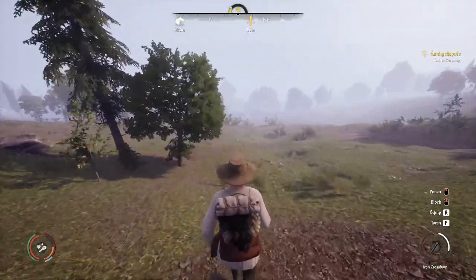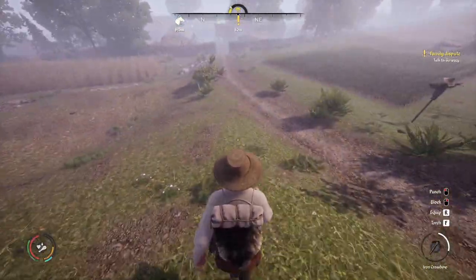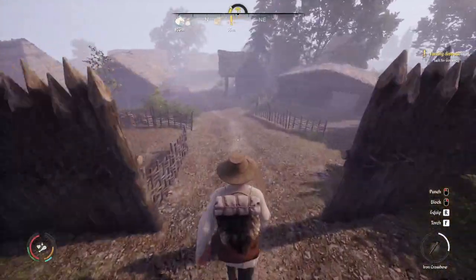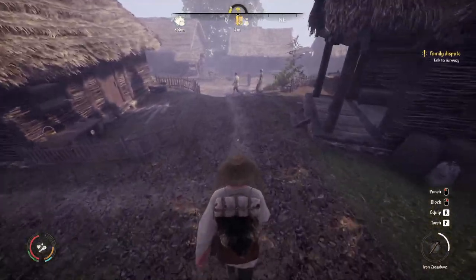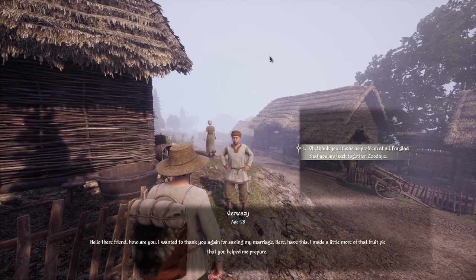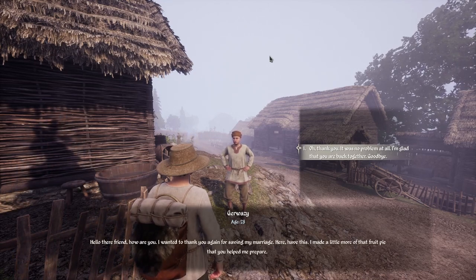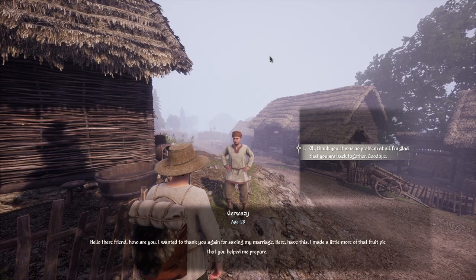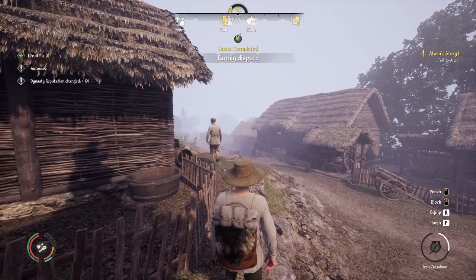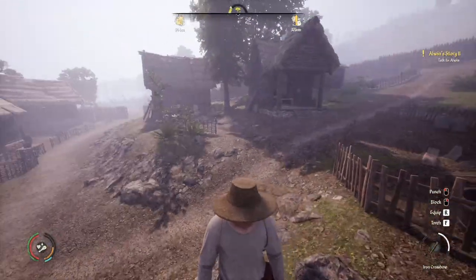I had to go quite a ways up the hill to actually build a campfire, but we built it. We slept the night. Let's go back and talk to - Gurwaze? Gurwaz? I don't know, we're going to call him Gary. Hello there friend, how are you? He wanted to thank me again for saving his marriage - have this, he made a little more fruit pie. It was no problem at all, glad you're back together. Alrighty, Family Dispute is done, and we can actually go talk to Elwyn as well.